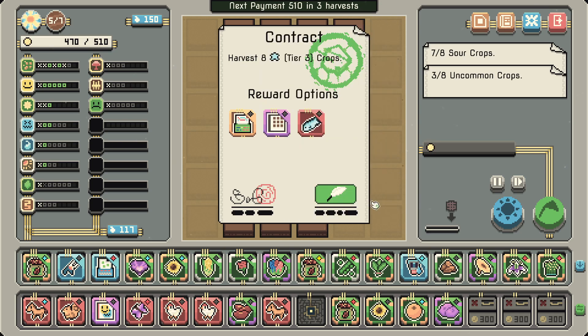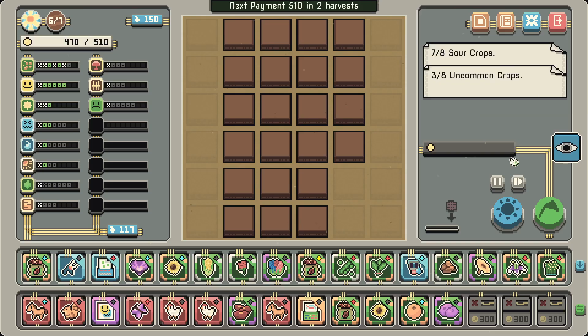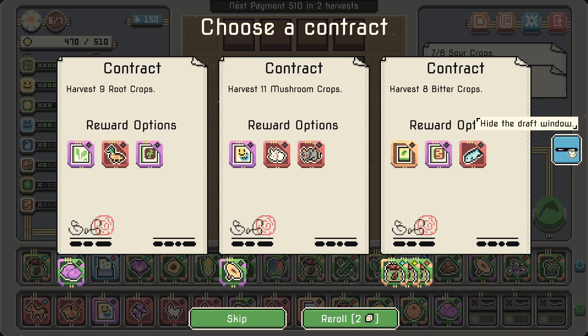We get a mutation kit — which is amazing. I'm going to grab it, I'm going to put it on my kidney beans. I can't do it yet but — new contract!